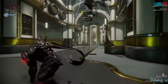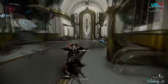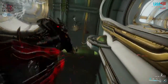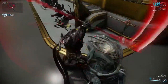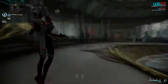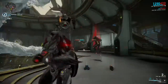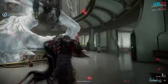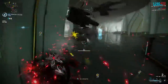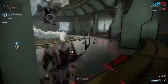If Rhino recasts the skill in quick succession he will receive a damage, range, and energy cost reduction multiplier that stacks two times, allowing him to deal up to 400% increased damage, have 150% increased range, and reducing the energy cost by 75%. Having at least two points in Zenurik Focus's passive energy regen, coupled with an energy regen aura and 75% power efficiency, allows you to use Rhino Charge forever — nothing is quite as fun as ragdolling enemies around 24/7.